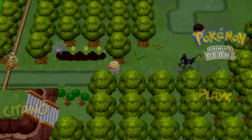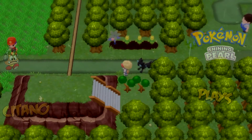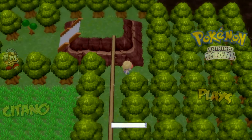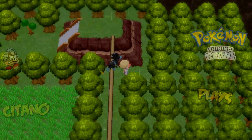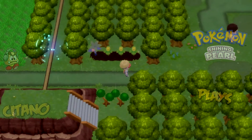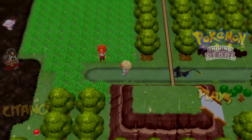First thing I want to do is go south. Here you can cross these things and use your bike to go across from here. Also walk around here to get an item — a revive. I like how my Pokemon's on the top there while I am on the bottom.